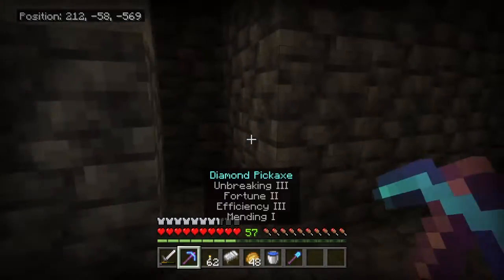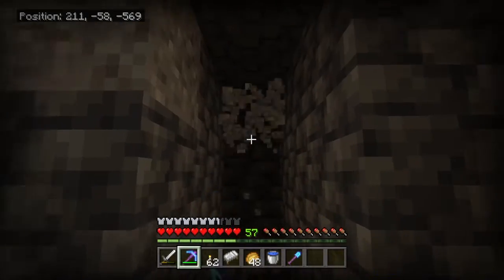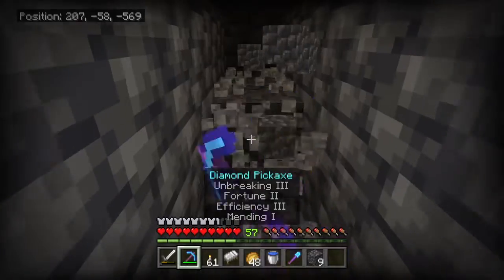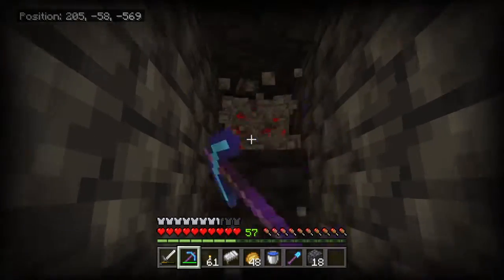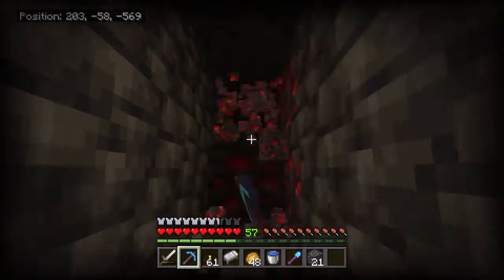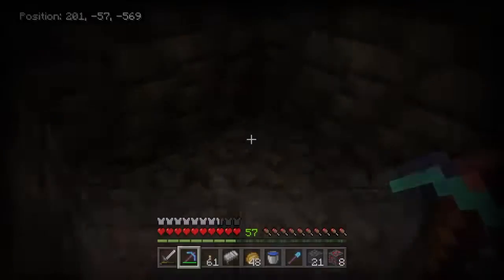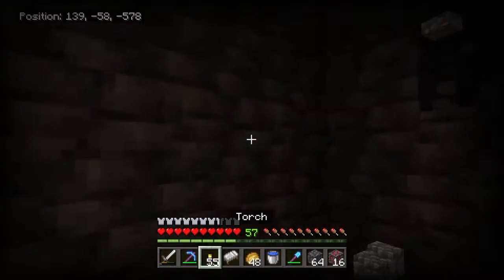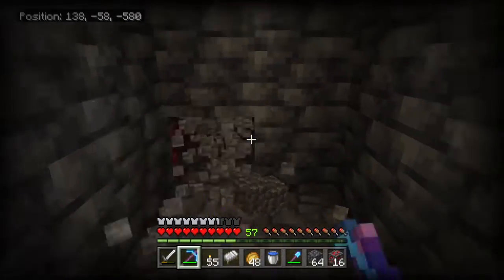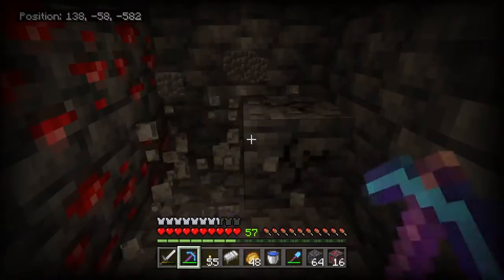Here we are, everyone, in the deep dark mines at Y equals negative 58. All we're doing is going back and forth, digging a lot. Strip mining is the best thing you can spend your time doing — there is nothing better than strip mining. In this update I've just been digging so many tunnels. I just find it fun — it's enjoyable to collect resources this way.